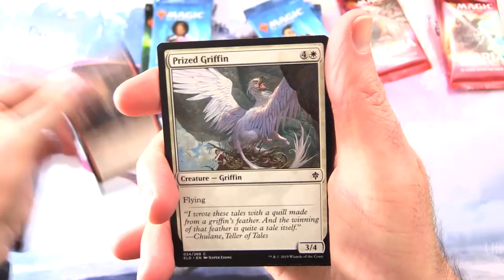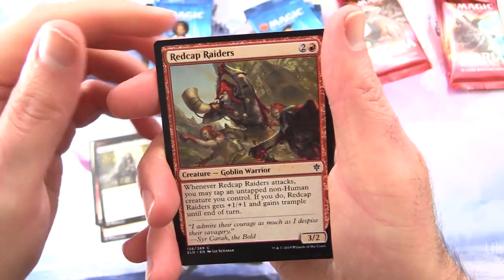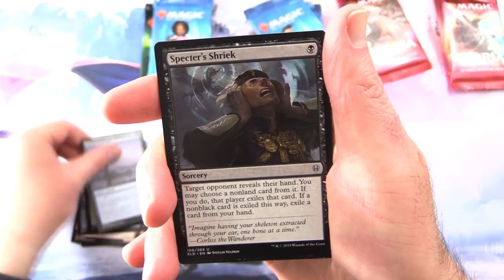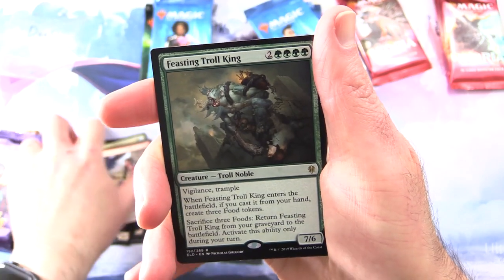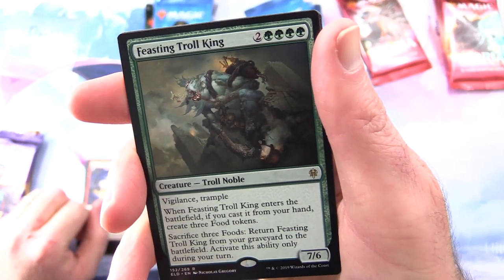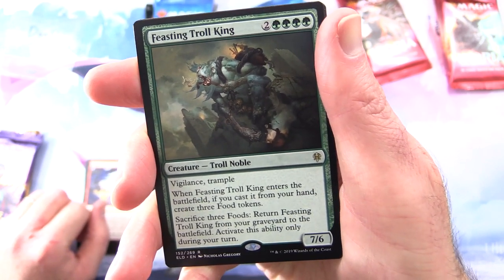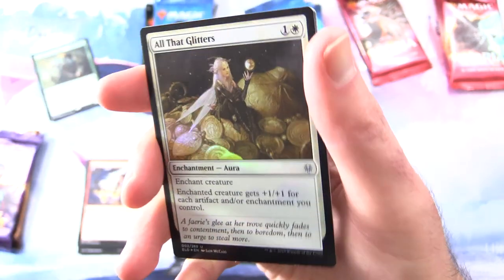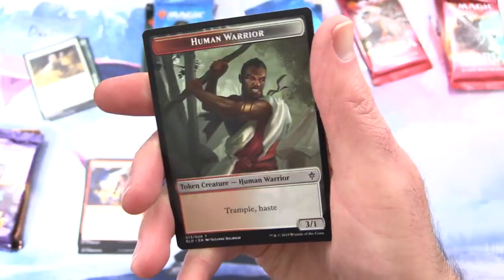We start off with an Embereth Paladin, Prized Griffin, Wishful Merfolk, Seven Dwarves, Tempting Witch, Redcap Raiders, Merfolk Secret Keeper, Mystic Sanctuary, Specter's Shriek. For the uncommons: Merry Pixie and Joust. And the rare is Feasting Troll King - yes, we have been trolled. Creature Troll Noble, 7/6 for six mana with Vigilance and Trample. When he enters the battlefield if cast from your hand, create three food tokens. Sacrifice three foods to return him from your graveyard to the battlefield. With a foil - oh, that glitters nicely. And a Swamp and Human Warrior token.